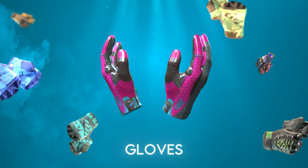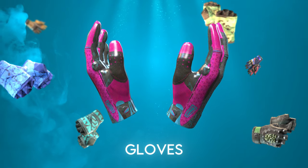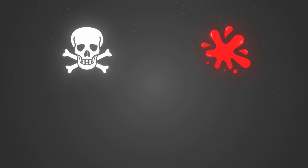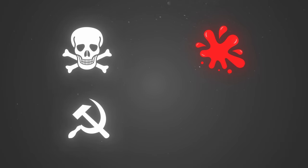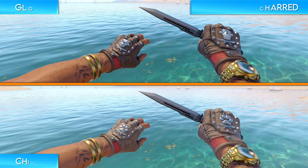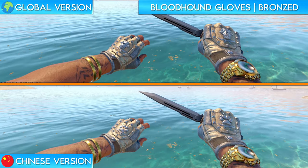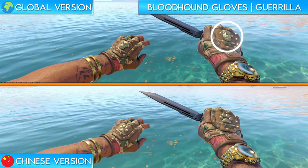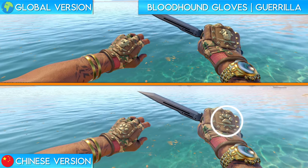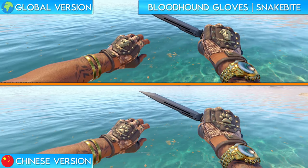First up we have the gloves. As you guys are probably aware, there are quite a few restrictions on certain visual things in China — things like images of skulls, blood, various symbols, and even certain language scripts are received poorly. That's why a lot of these skins are censored. As you can see on the global version of the Bloodhound gloves, the top of the hand features the skull of a Bloodhound, which was completely redesigned in the Chinese version of CS2 as a paw. I'm not going to lie, I think I might actually like the Chinese version of these more.